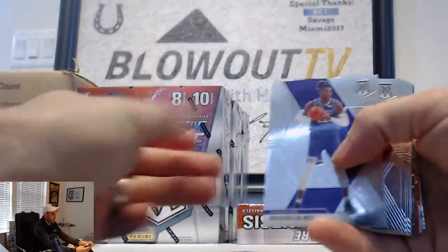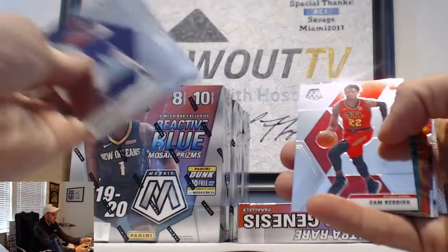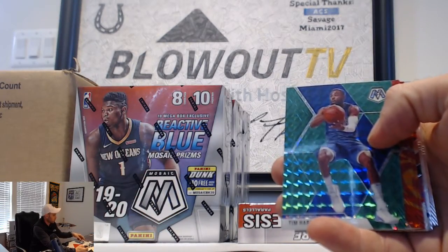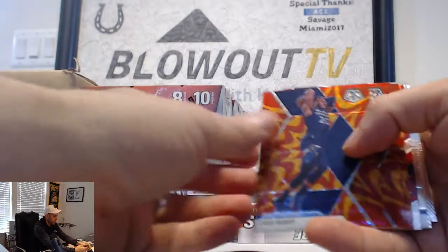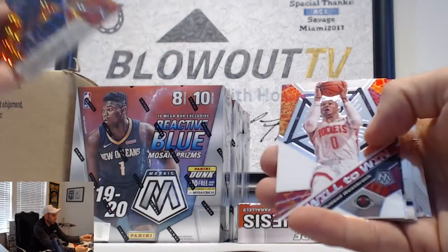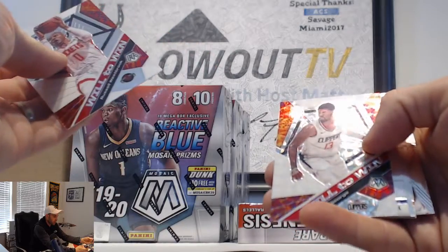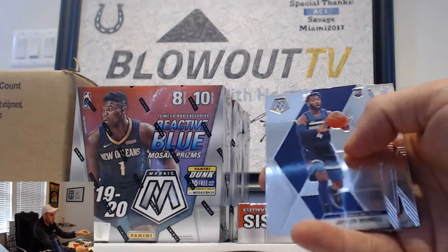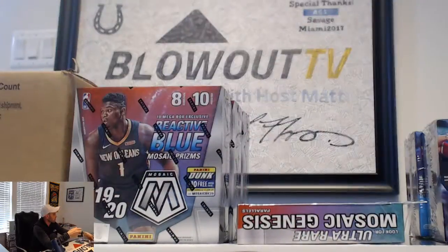All right, number three: face, face, face. Tim Hardaway Jr., Draymond Green, Josh Okogie, Duncan Robinson, Otto Porter, Will Barton, will the win Russell Westbrook, and a will the win Paul George - silver parallel. Jalen Noel rookie, Ty Jerome, another Ty Jerome, and Dominique Wilkins Hall of Fame.